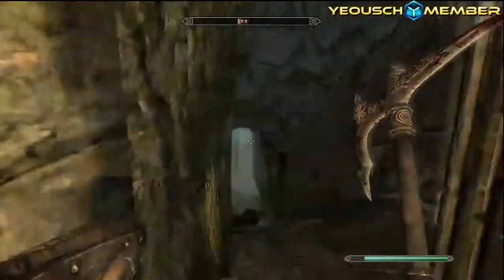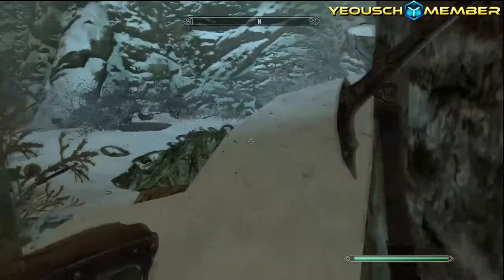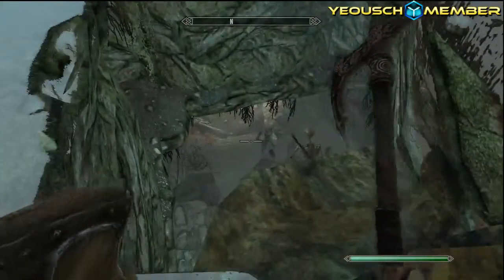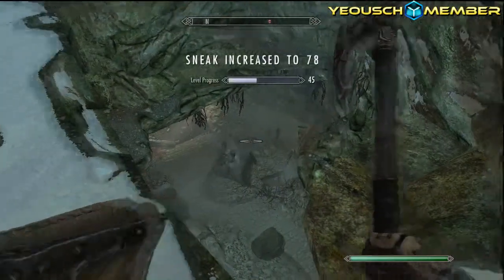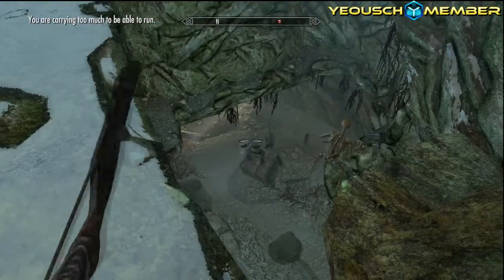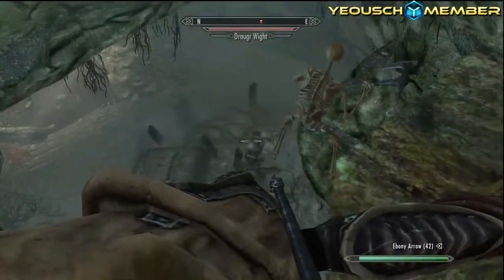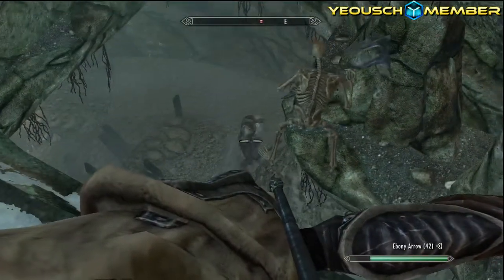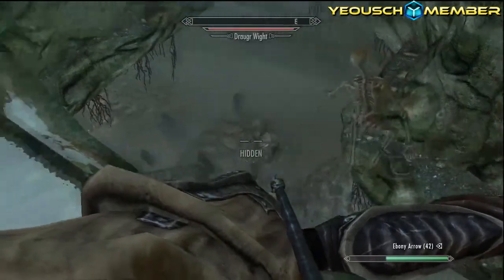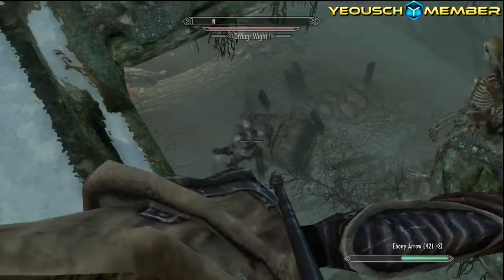Now we're into a snowy place. Okay, Draugr. Skellingtons. Let's do this. If he stays still long enough, which he probably won't. Nearly let it go then. Missed.